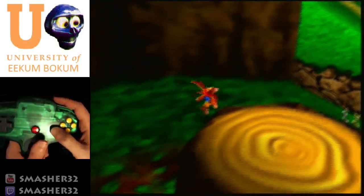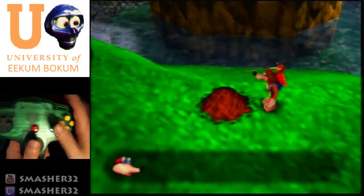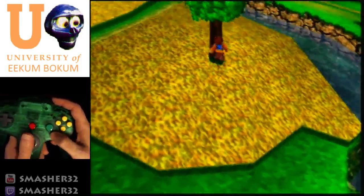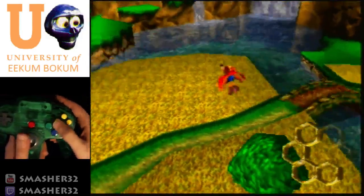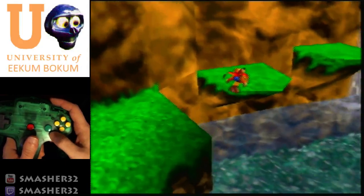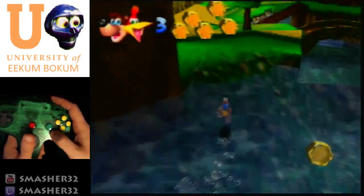Don't roll near Bottles or he'll trigger text. High jump up here — if you're right here and jump, you'll go straight to the top of the tree. Jump, flutter, go to the corner, jump and rat-a-tat rap. You might miss the jump — it happens, don't worry. Jump, flutter, jump, flutter — just some basic movement. And now we have all six honeycombs.